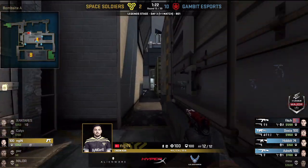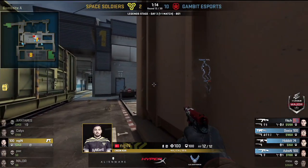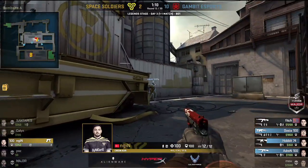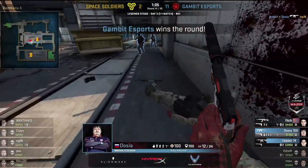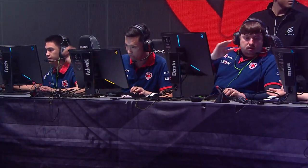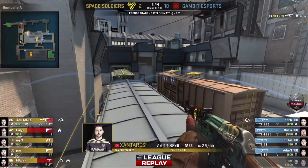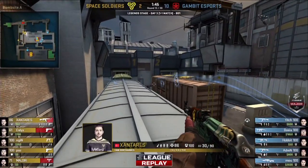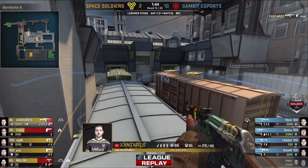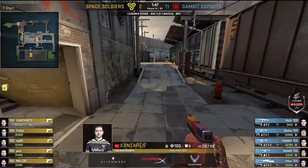Eleven rounds for Gambit. Space Soldiers are trying their best but now the best prospect is four rounds, and they don't have any money to play with. The full Zantarez — in slow motion, one-taps as he's disappearing. He's doing his best, but his best is only good for two rounds of 13 here on Train versus Gambit. They're back on crappy pistols with no Kevlar, no grenades, no rifles, no SMGs, no shotguns. It's a pots and pans round. We saw those five Glock rounds do incredible damage, and they've got a P250, which seems like a significant upgrade.